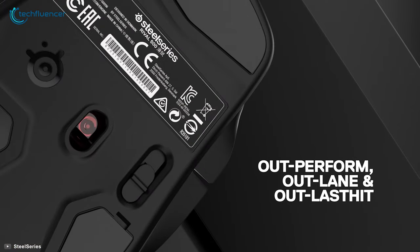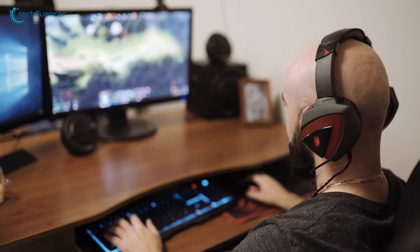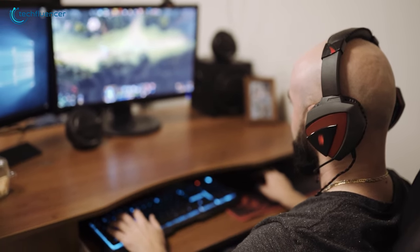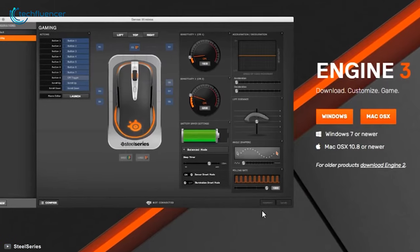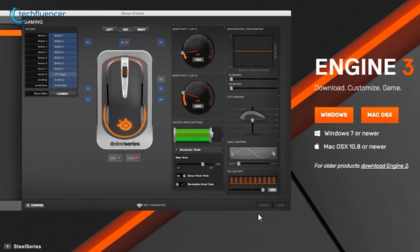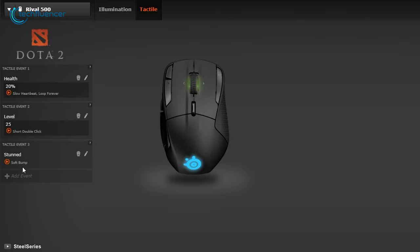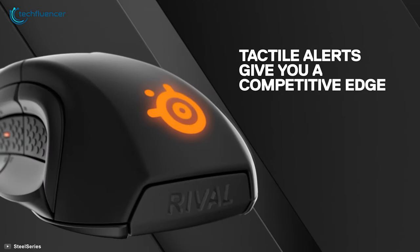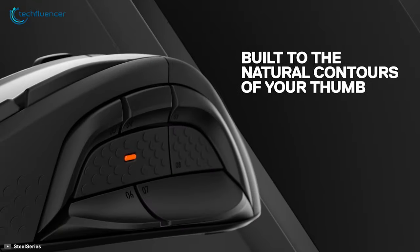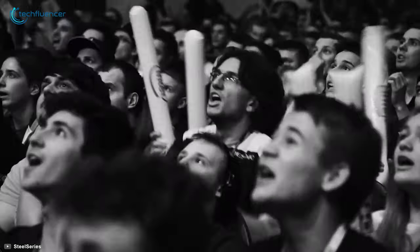The optical LED sensor enhances responsiveness, and with a DPI of 16,000 you won't face any issues while playing MMOs like Final Fantasy or World of Warcraft. The buttons can be customized using SteelSeries Engine 3, which is compatible with both Mac and Windows and also has onboard memory to save your custom settings. If you want to try something different from a traditional MMO mouse, the SteelSeries Rival 500 is a practical device that can be worth your purchase.